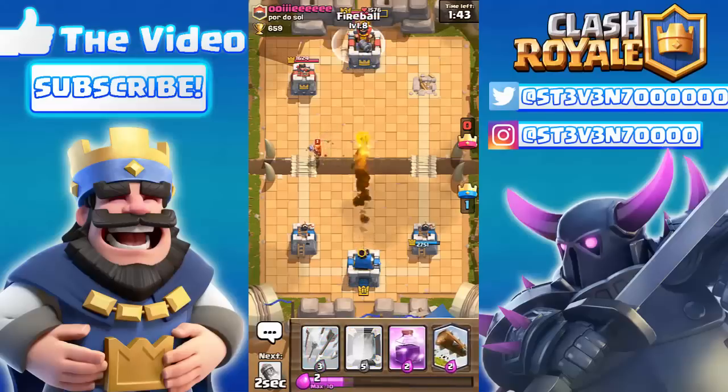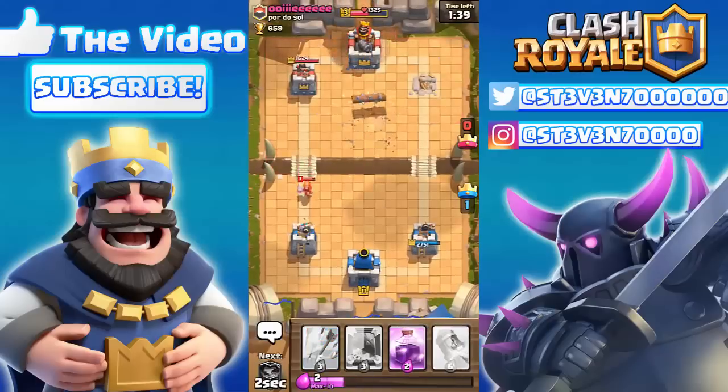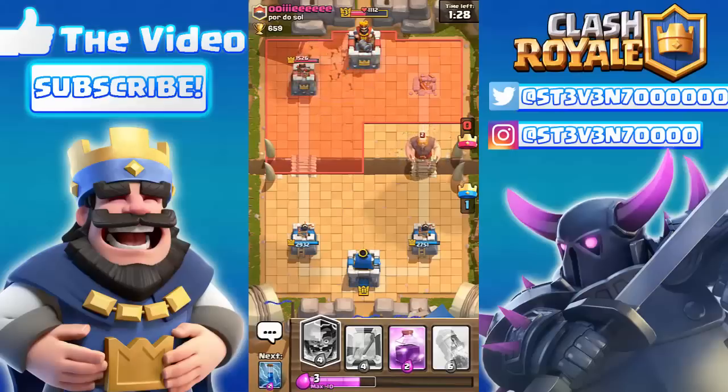We could actually just win by rocketing right now — rocket and then zap or arrow — so we can win by rockets. But still, we're gonna try to win with the electro wizard instead.